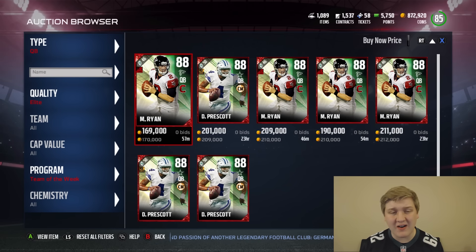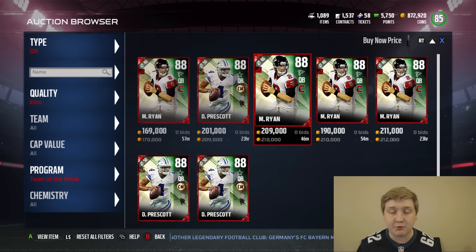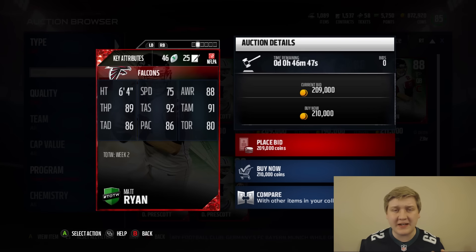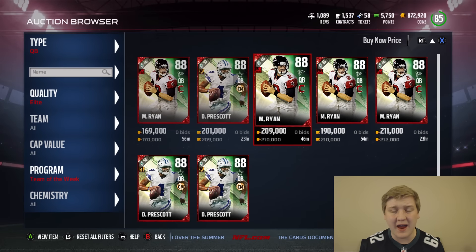The limited time card: Matt Ryan, currently going for 170,000 coins — seems like a pretty decent price. I really like this card. 75 speed — he's not a mobile quarterback, he's a pocket passer who can every once in a while make somebody miss getting out of the pocket. 89 throw power, 92 throw accuracy short, 91 medium, 86 deep. He also has 80 throw on the run, which is kind of low, but not too bad.